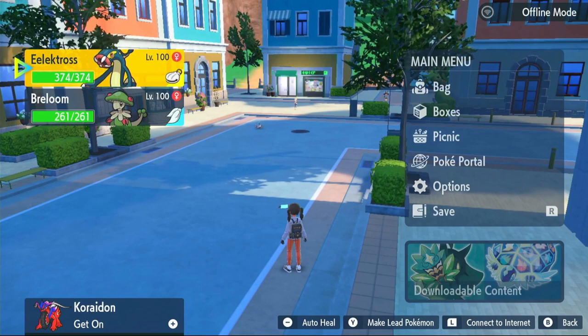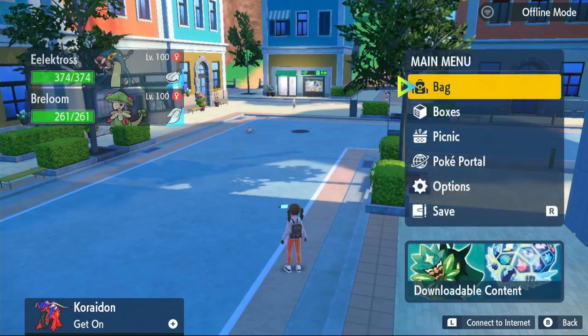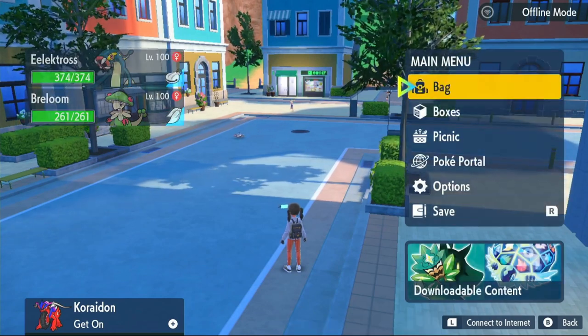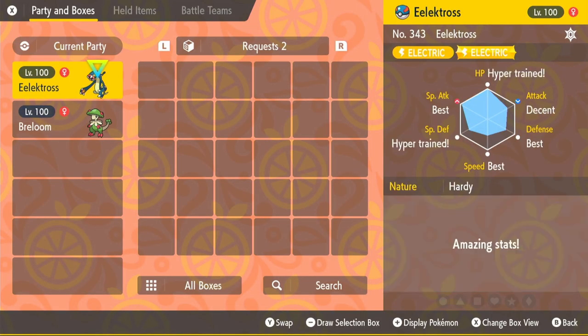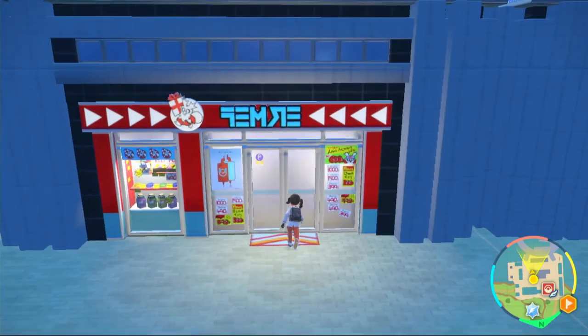I also want you to make sure you have max IVs. To check this, go into your main menu, click on your boxes, hover over your Electros and click your plus button on the right. It'll take you to a screen that shows your max IVs. When I caught this Pokémon it had three best IVs, so I didn't need to buy three bottle caps — saved myself 60,000 Pokédollars. I suggest you check just in case you can do the same.